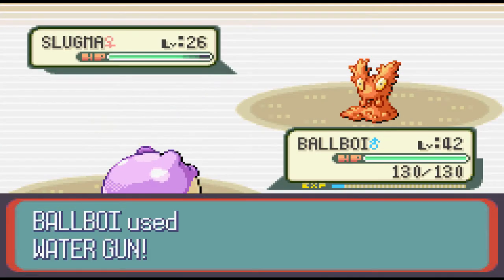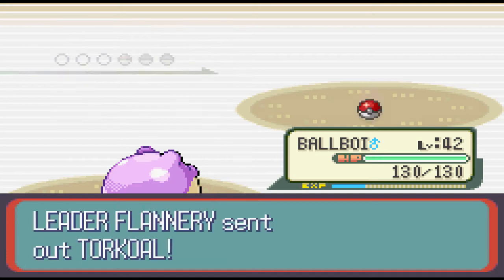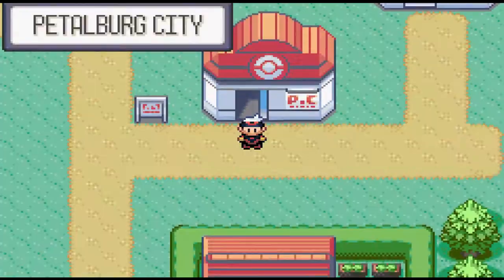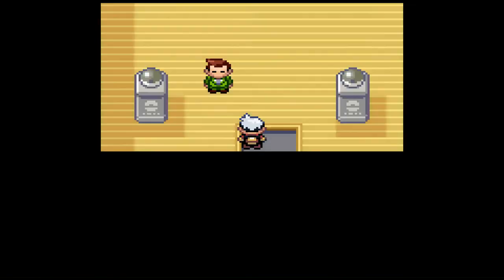The next location is Lavaridge and from the name you can probably guess this is the Fire-type gym. Flannery is not going to have a good time. Not only do I have a Water-type but I have a massive level advantage from the hyperbolic training that Watson forced me to do. This one is over very quickly - it's not worth diving deep into - but that's four badges down.